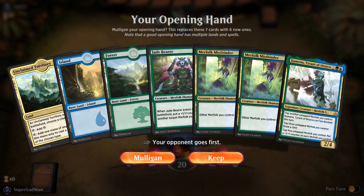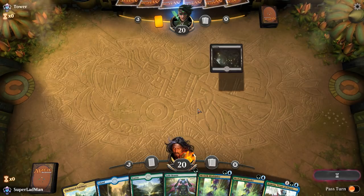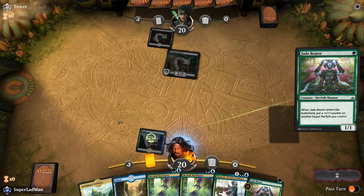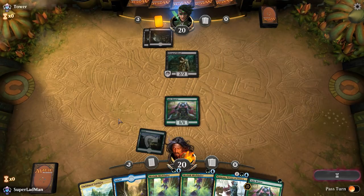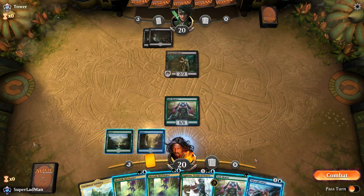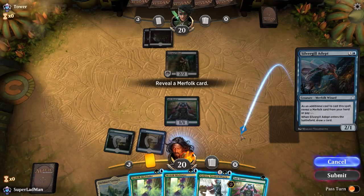This hand looks pretty sweet — let's take it. Turn one Jadebearer, turn two Mistbinder, swing for two. Turn three Kumena or another Mistbinder depending on what we draw. Opponent is on Zombies — tribal on tribal action. His one-drop is beating our one-drop so far. This might be a tricky matchup — opponent's interaction is removal, ours is counters for non-creature spells. He also has the ability to give zombies deathtouch, which is not great for us. Revealing Jadebearer for Silvergill — I'll probably play it alongside Mistbinder next turn.